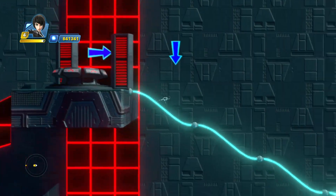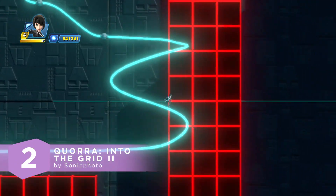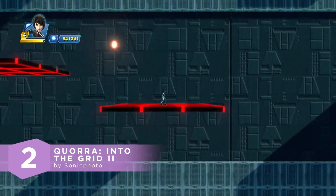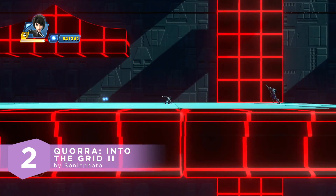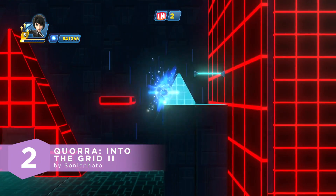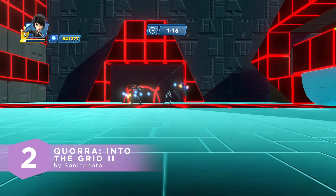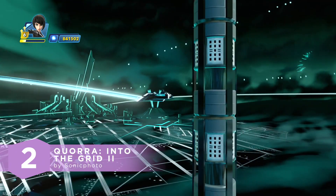It's time to go into the Grid once again in the number 2 Toy Box. Here's Cora into the Grid 2 by Sonic Photo. This is actually the second part of Sonic Photo's Toy Box, Sam Flynn into the Grid. Follow the story this time as Cora, as she helps Sam recover his father's identity disc to return home. Travel the Grid to uncover Clue's plans by locating three blueprints — turns out he wants to go to the real world. Sonic Photo continues to wow us with immersive storytelling. Amazing job, congrats.